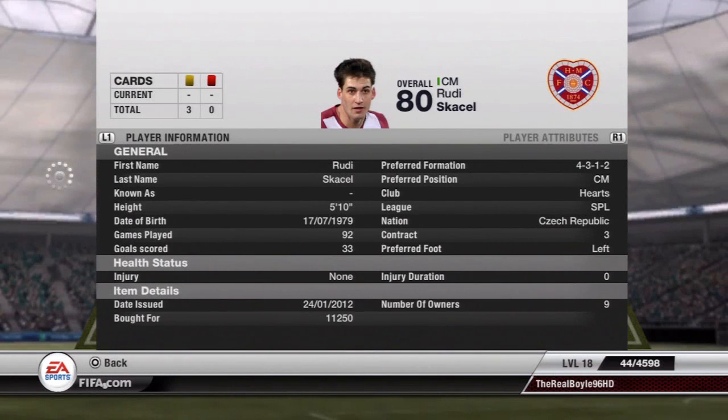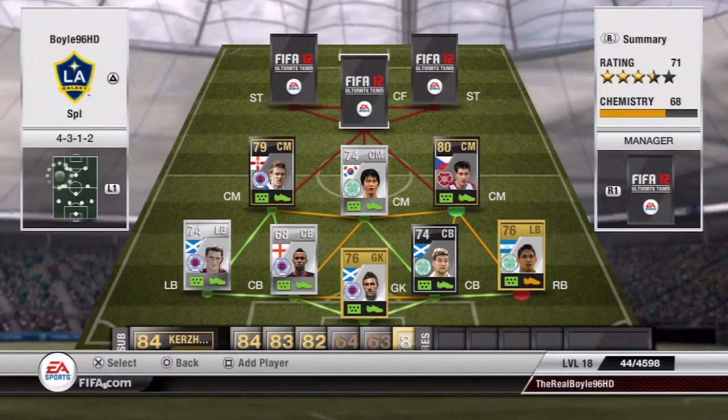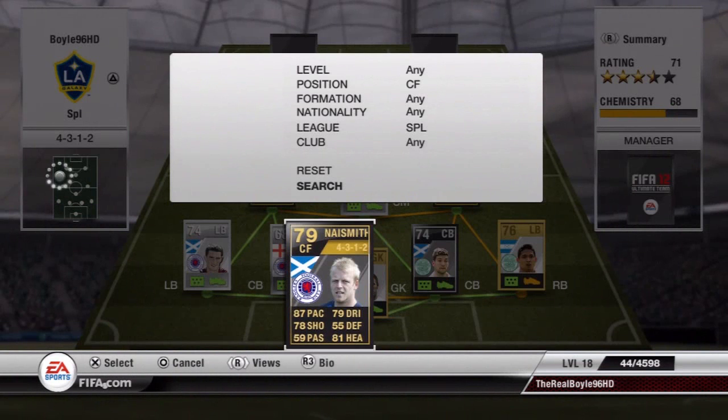Next we're on to Rudy Skachel. Cost me only 12k, 80 pace, 85 shot, and he is a really, really good player, so I do advise him also.